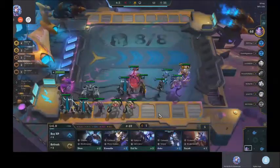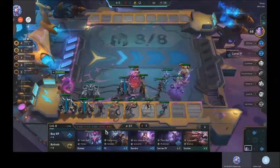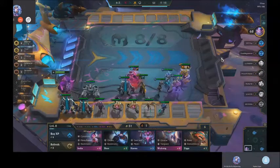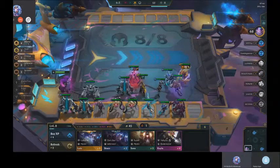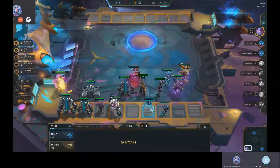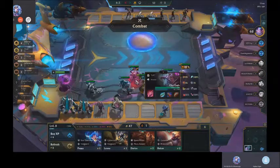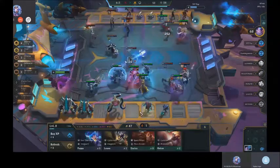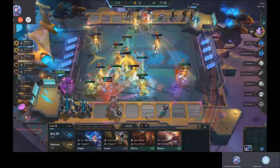Now you roll. You can get Fizz-3 if you want. Just buy the 4-costs. Now you can still roll for Cho — one or two more rolls. Now sell the 4-cost and you're still at... Why would you sell the Cho? Are you serious? I meant sell the 4-cost — sell the Jhin. I actually thought I was selling the Fizz.